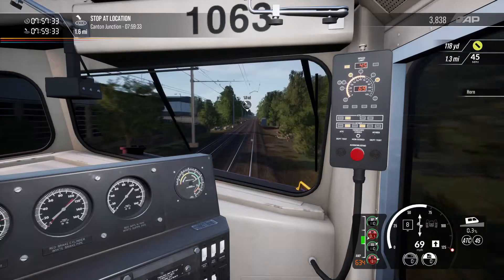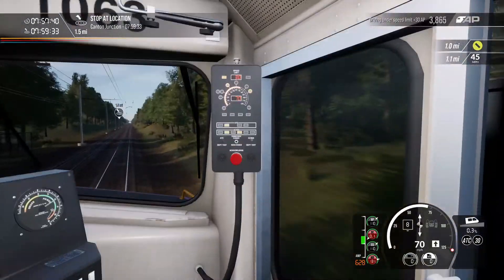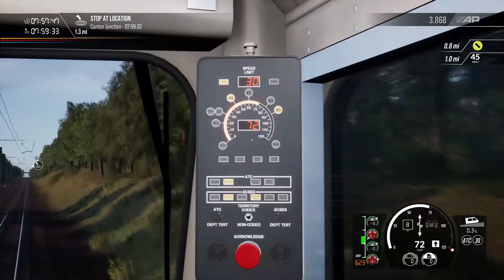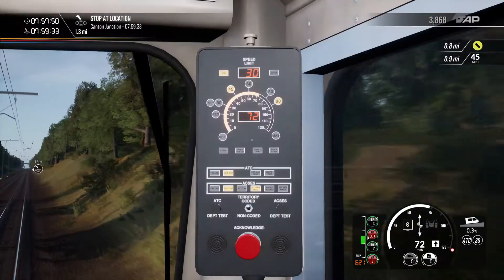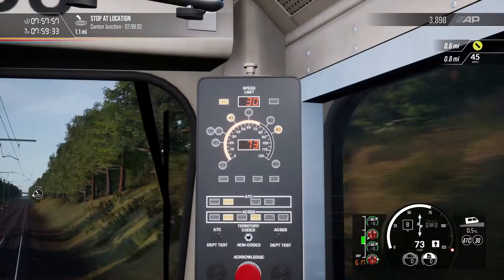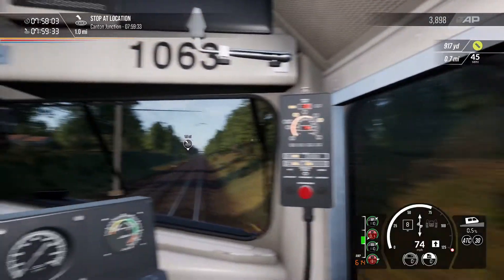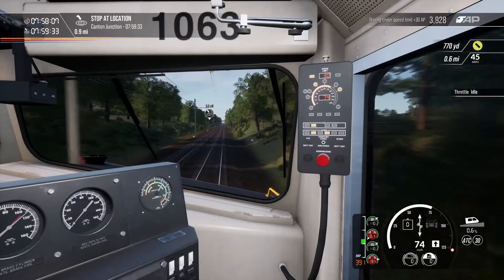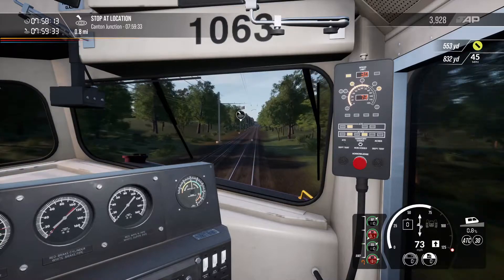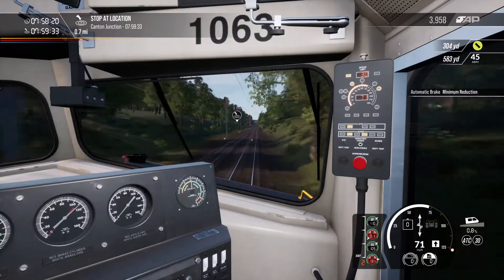Oh, wrong button — it was only a matter of time before I pressed the wrong button. Even though I've got the safety systems turned off — I don't do well with safety systems. Speed limit 30 coming up. I think the way they work is it's like an advisory speed limit based on how clear the track is ahead. I'm still doing 70 odd and it says I should be doing 30. I've got a 45 mile limit coming up.